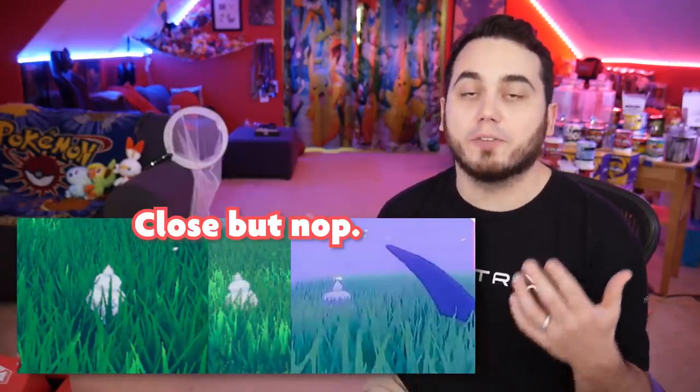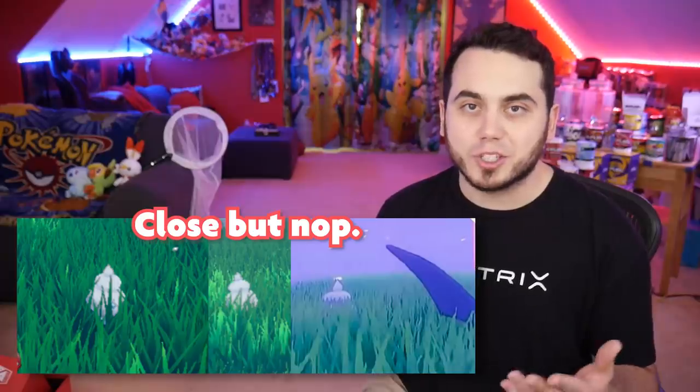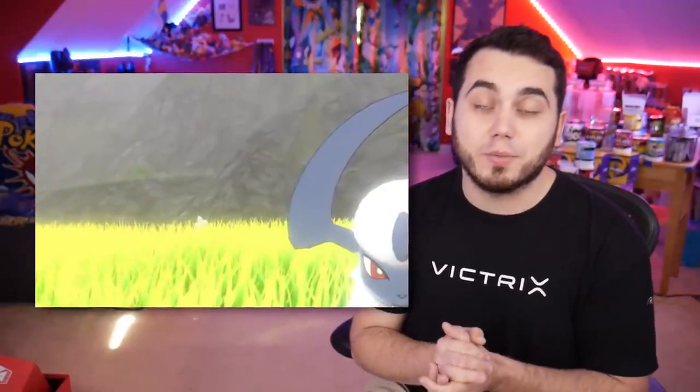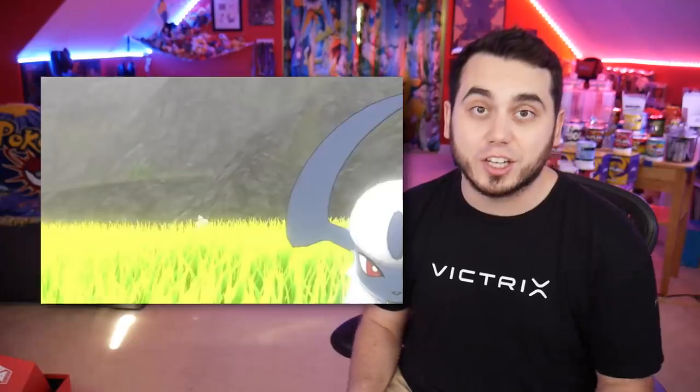I never want to make a video calling out a brand new Pokemon in the DLC without actually feeling confident, but after searching and searching, we simply could not find a Pokemon model in the overworld that actually fit this sprite. So it does seem like this might be an entirely new Pokemon we've never seen before. We have two different screenshots showing this Pokemon — one in bright daylight and another in a snowy area. Both instances have it behind an Absol but at different times. It's very possible this Pokemon is featured in both the Isle of Armor and Crown Tundra.